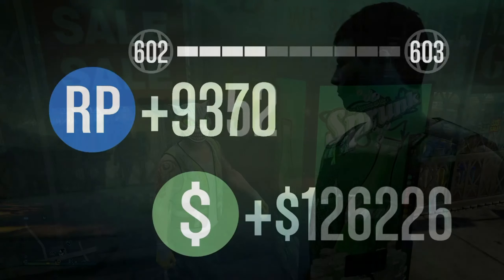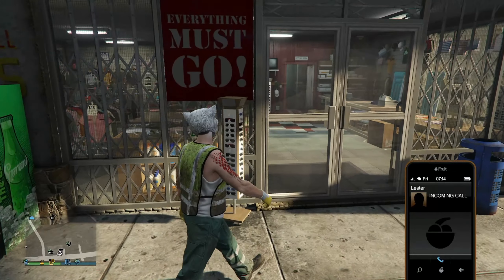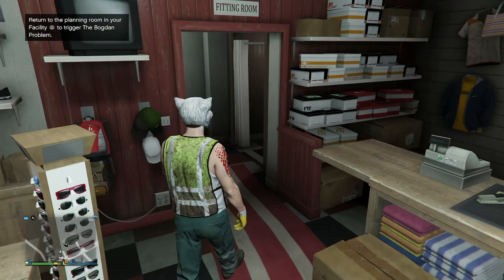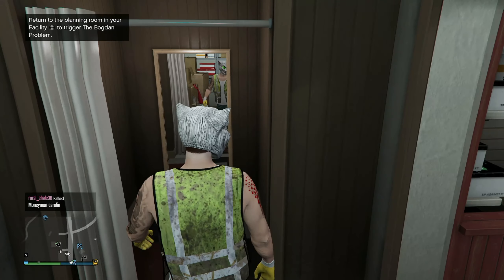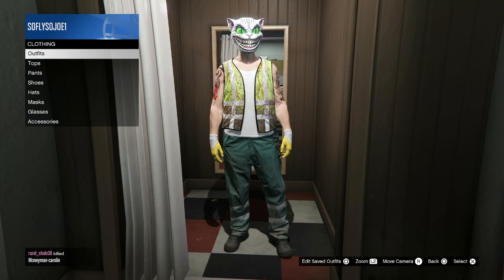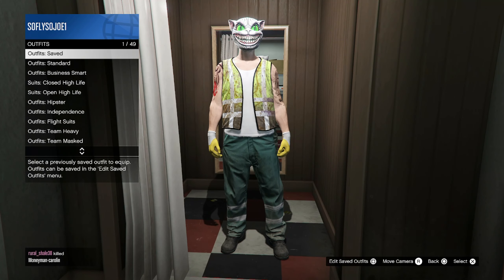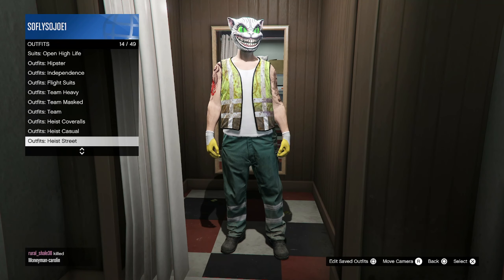After successfully surviving all 15 waves, you'll unlock the Ludendorff survivor outfit. This is a great accomplishment and a testament to your survival skills in the game. Now to go ahead and claim your reward, head to any clothing store in GTA Online — once you're there, go to the dressing room section and look underneath the special outfits.